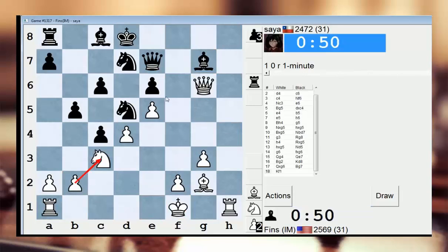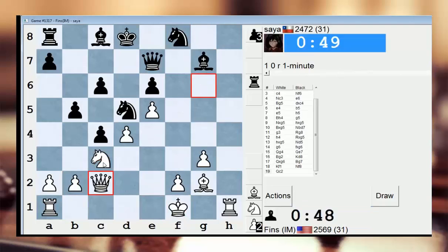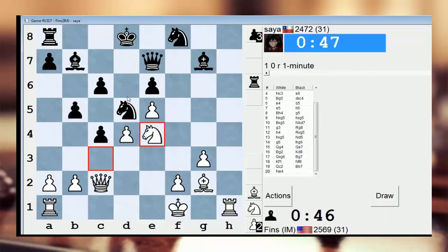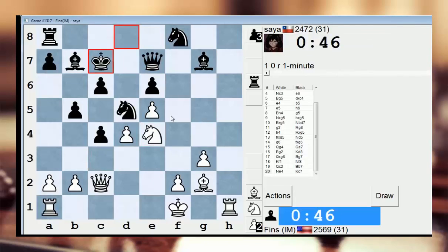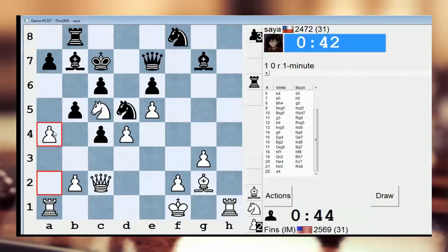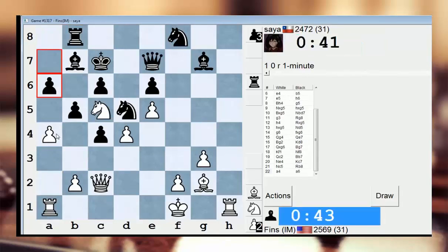Kf1 I think is the move here. Let's go back to c2 and stick our knight on e4 and try to get into c5 or d6. That's the way to make progress — that's how we go forward. I'll go a4, see if we can undermine this side of the board.